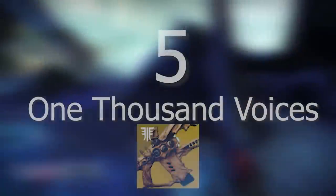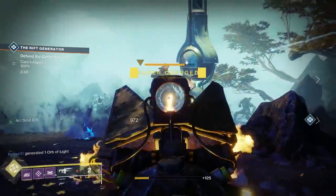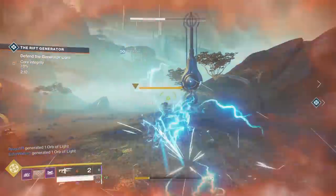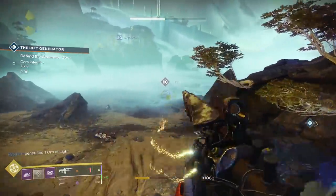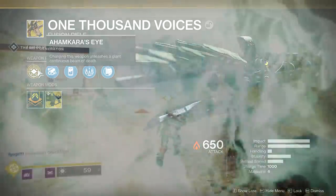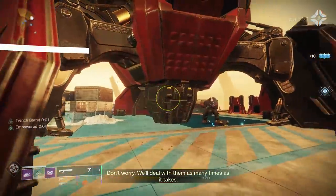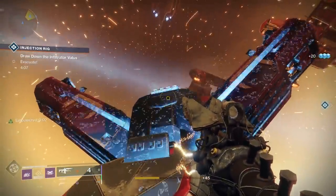Number five: 1000 Voices. You can't go wrong with this one. It's the Last Wish Raid Exotic, and for the amount of damage it does, it's got a solid magazine size of four. The weapon honestly shouldn't be affected too much with auto-reload going away. As my friend Jay says, it's a great jack-of-all-trades weapon — good for DPS and fantastic for ad clear — so pretty much in every encounter you really can't go wrong with 1000 Voices.